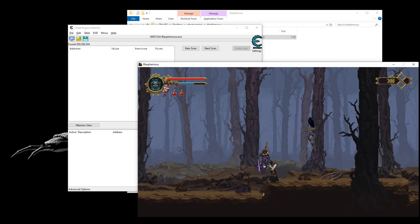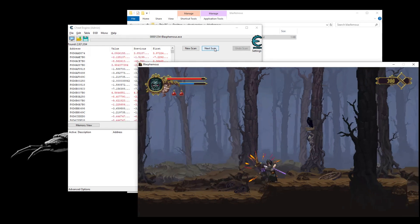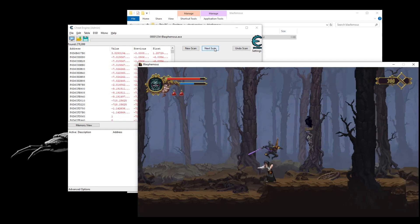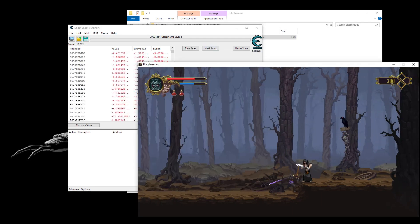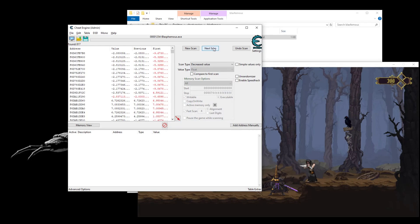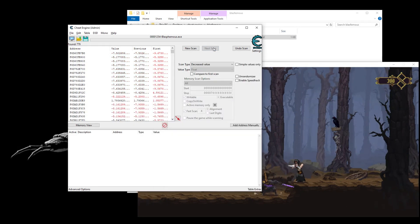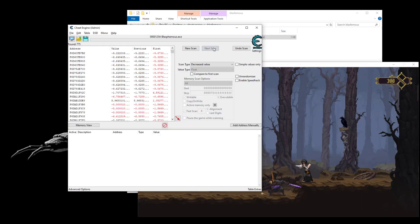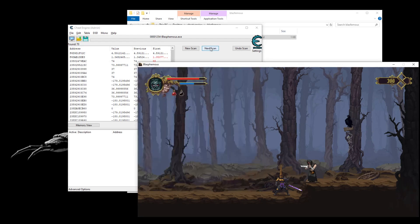Now we need to get some damage and make the scans, so it drops to some good enough values to take a look. Now let's restore. Now it has been increased. Increased. Let's remove the unchanged values.